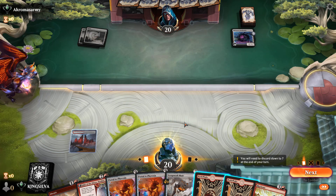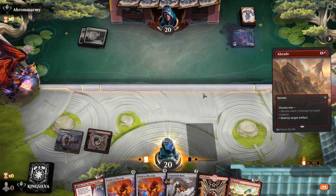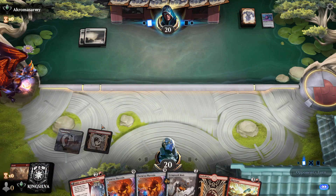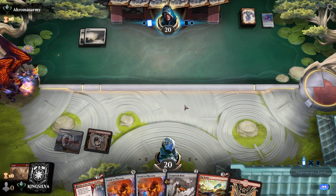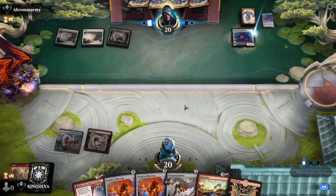Choice here: Mutt or Abrade? I think Abrading sooner rather than later is probably good. Looks like we're playing against Mono White — pretty solid Standard option. No Restoration of Eiganjo, so let's drop Fable and hope they don't answer it. They play another Bank Buster.